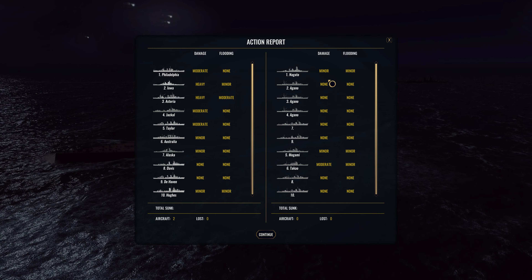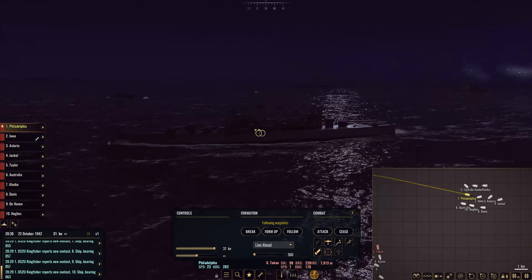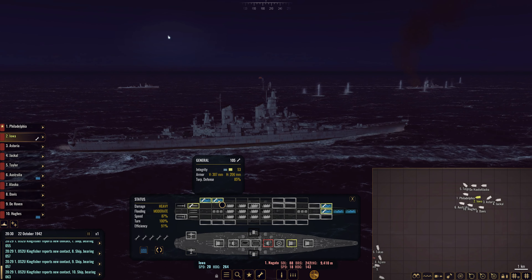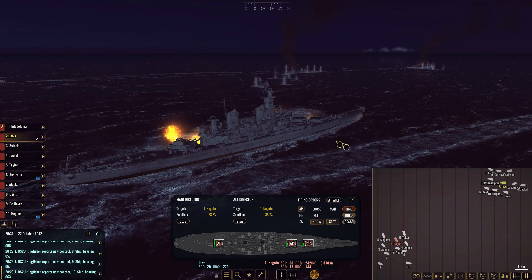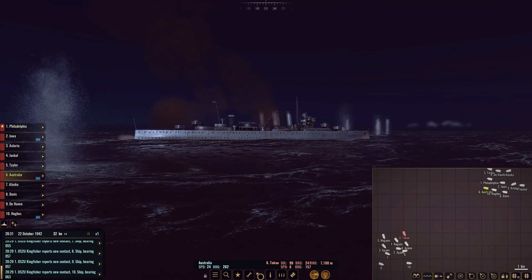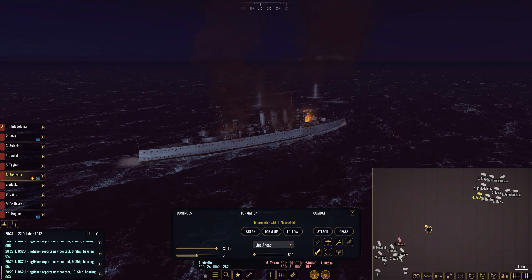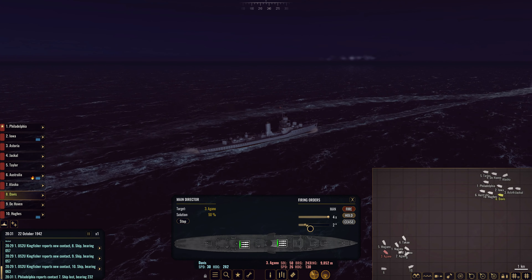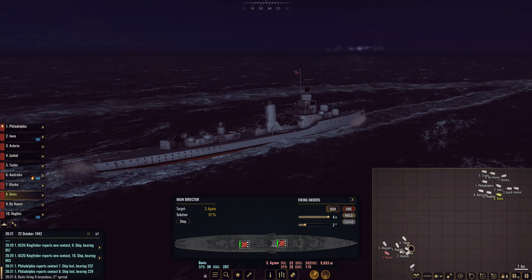We fire out with spotting fire — looks like we're taking hits already, minor glancing shots onto the funnels of the Australia. Picking up the rest of the destroyers: a Fubuki at number nine, and what looks to be a Yugumo, Kaguro or Sashio at number ten. Using our destroyers to light up the skies with their spotting shells because they'll be pretty ineffective against the hard hitters otherwise. We need to build up our solutions. Our Philadelphia and Australia are onto the Takao; Alaska is firing onto the Mogami; Iowa is aided by Astoria onto the Nagato. Getting near misses. Action report: Nagato on minor damage, Takao already on moderate — great stuff.